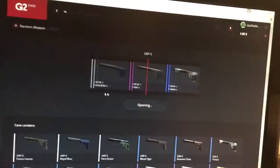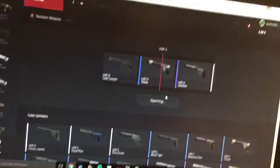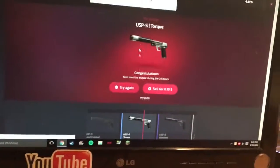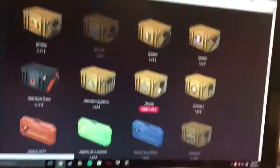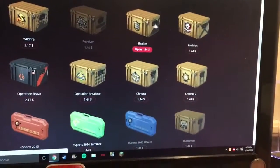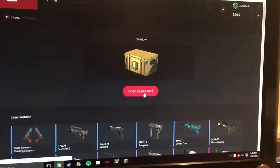We'll do a USPs case, and there goes the Kill Confirmed — I get a Torque. Okay, how much is that worth? 19 cents. Yeah, I don't want that. Let's go back.